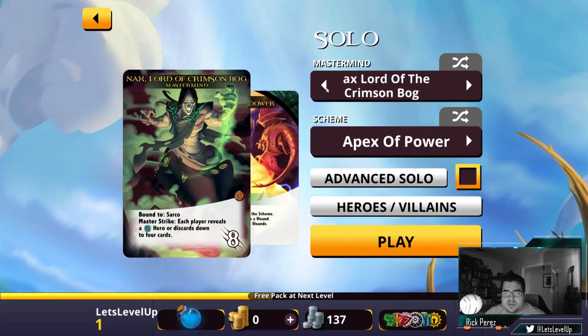We have to pick our mastermind here. Okay, so Naxx, Lord of the Crimson Bog — he has a strike value of 8, he is bound to Sarco. Each player reveals a hero or discards down to 4 cards. Yikes, that's a nasty master strike. Absolutely brutal.